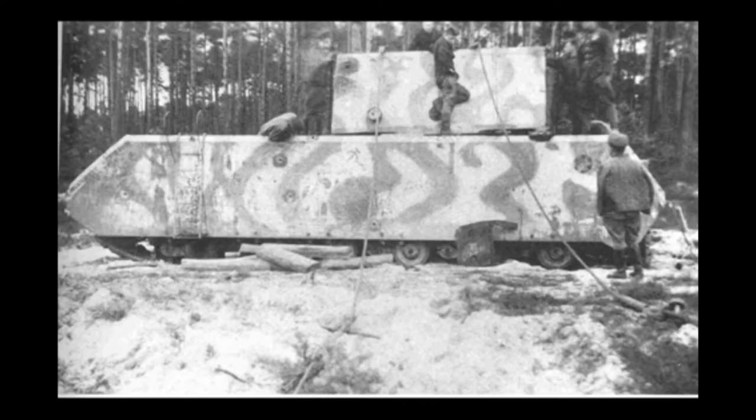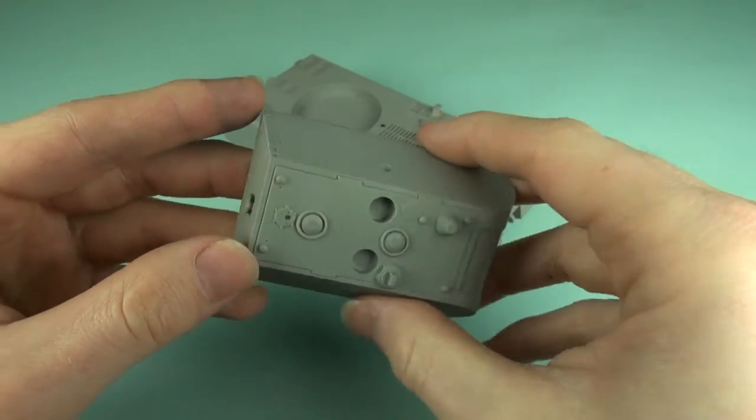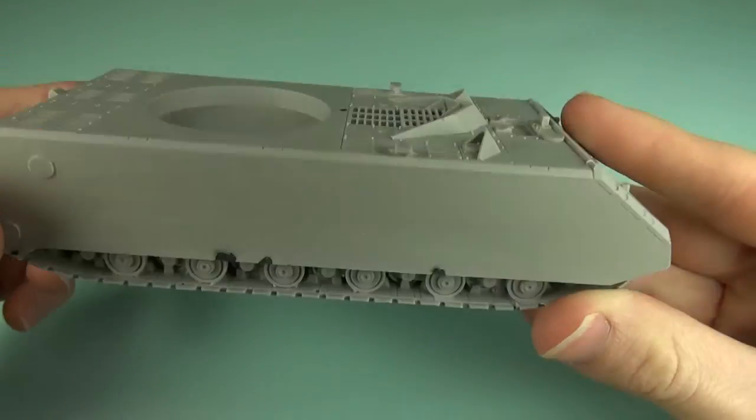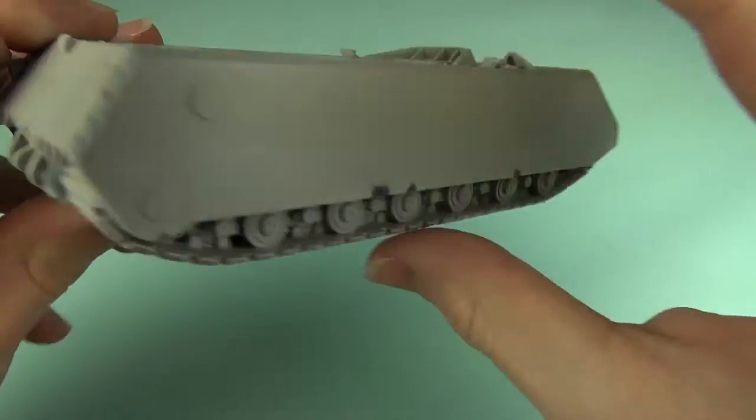The Soviets captured the other prototype and salvaged the turret from the other, creating an operational tank for testing. The 1:56 version from Warlord consists of two seriously large pieces of resin containing a wealth of detail, especially the upper hull and tracks.